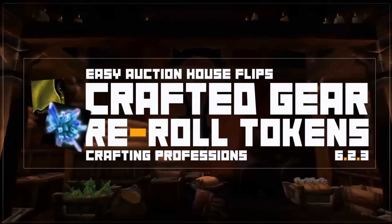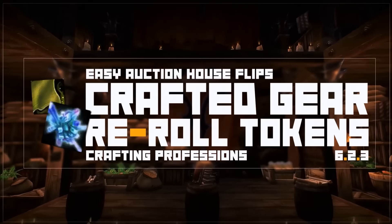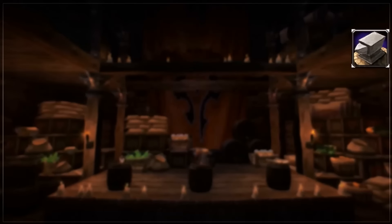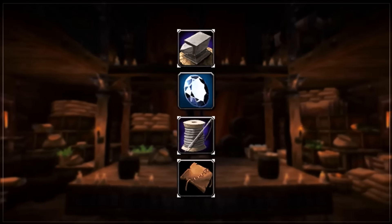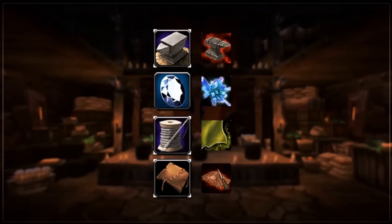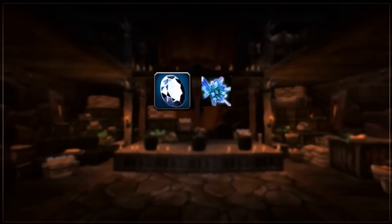Hey guys, I'm Steve and today I'm going to show you another quick and easy auction house flip I've been using to make gold with. For this flip you'll need either blacksmithing, jewelcrafting, tailoring, or leatherworking and have purchased the plans to make the stat reroll tokens. For this video I'll be using jewelcrafting as an example.